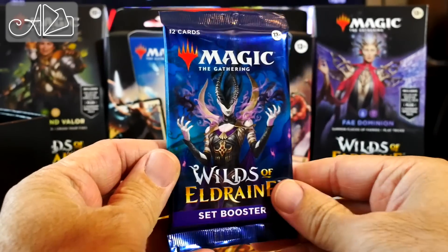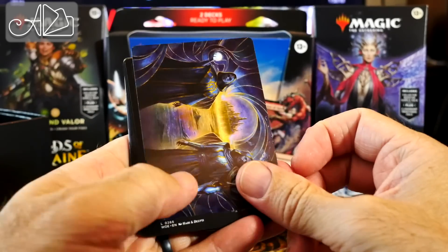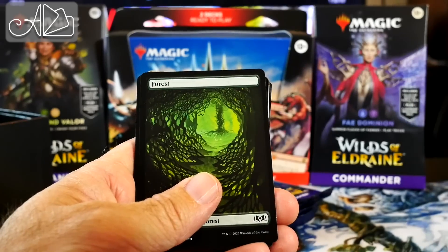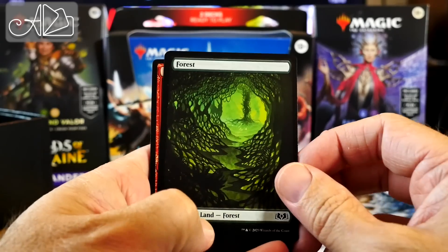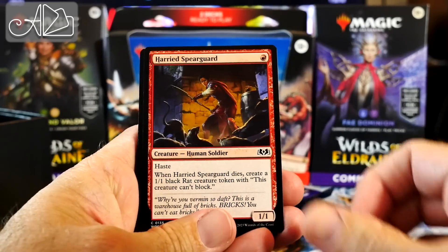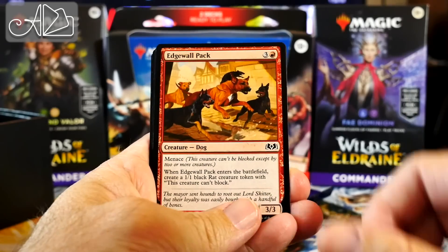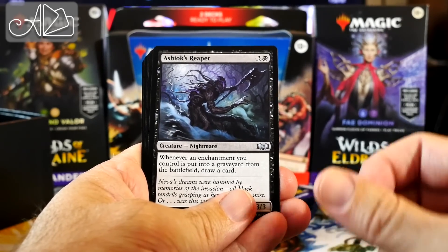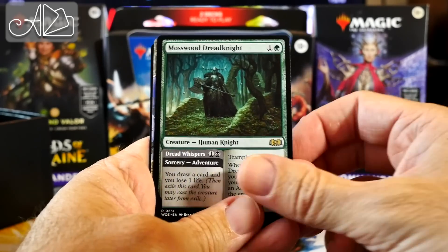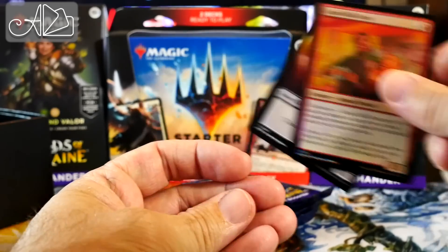Pack number four. Court of Vantress. Forest Full Art — I'm calling these the Samurai Jack lands; that's what it looks like to me. Gnawing Crescendo. Harried Spearguard. Rat Out. Voracious Vermin. Edgewall Pack — more rat cards. Ashiok's Reaper. Eerie Interference. Glass Casket. Mosswood Dread Knight — I love this card. Griffin Aerie. And Grand Ball Guest Foil. And a rat token.